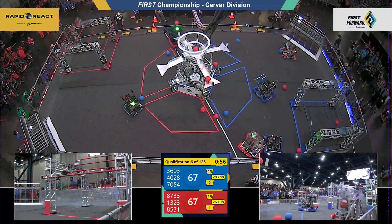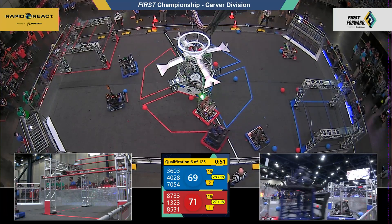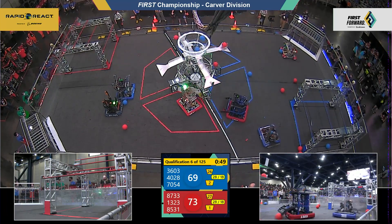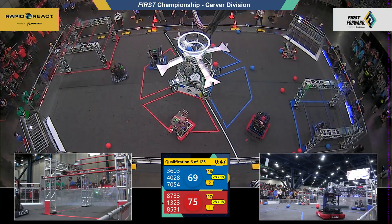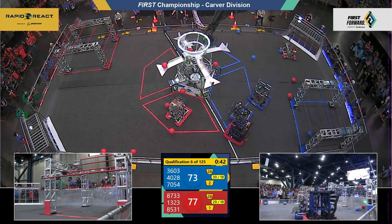Blue alliance needs a few more to even it up, and 40-28 is looking to do that — the beak squad. They've got cargo, they'll shoot it, and their alliance partner right next to them, 70-54. They've got red alliance cargo, so looking to starve the red alliance perhaps.